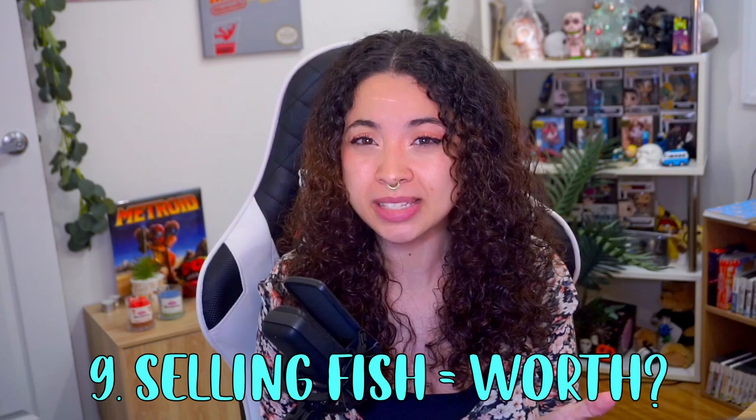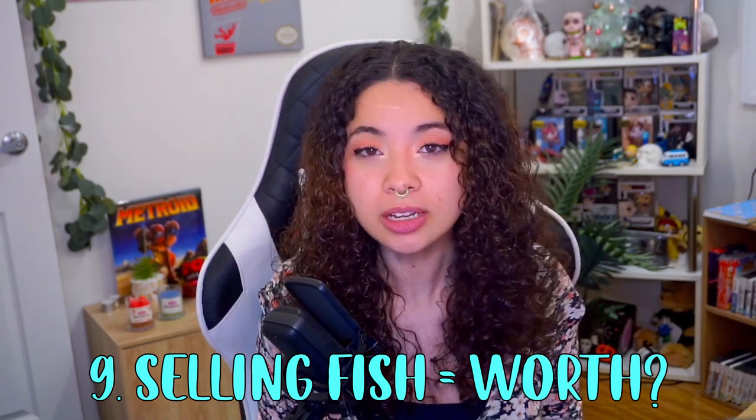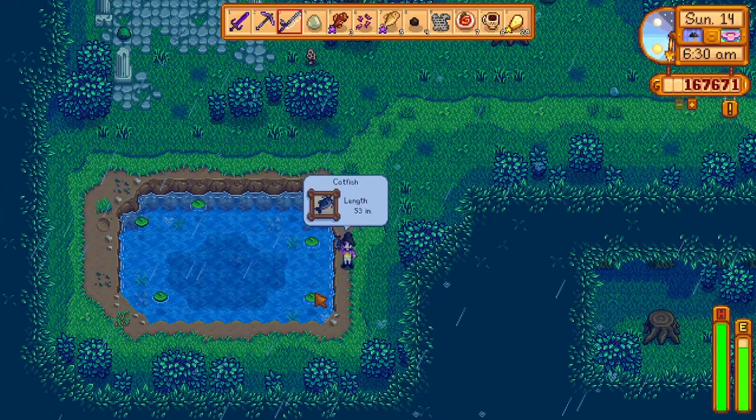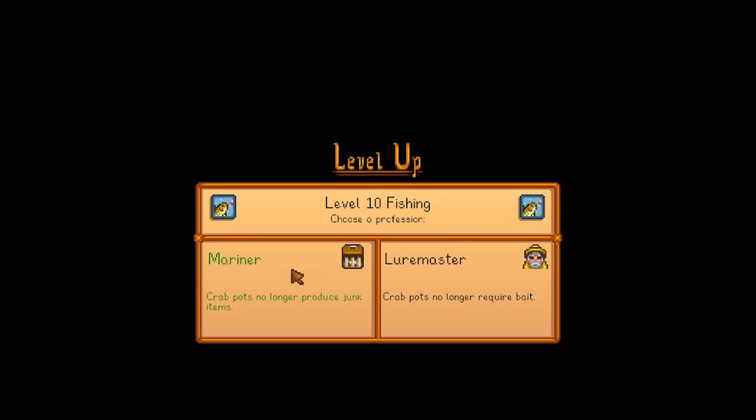Tip nine: should you still be selling fish? By this stage, the only time you should be fishing is to level up to level 10, catch fish needed for ponds, or fish used in recipes. Unless you're frequently catching lava eel, ice pip, stonefish, super cucumber, pufferfish, catfish, or sturgeon, there isn't a reason to sell fish for money. You can utilize crab pots instead. If you've chosen the Trapper perk at level 5, two great skills are available at level 10: Mariner, which stops crab pots producing junk items, and Luremaster, which stops crab pots requiring bait.